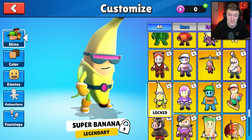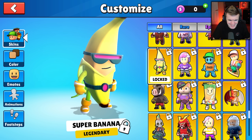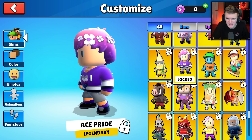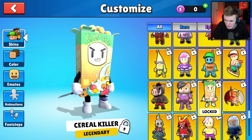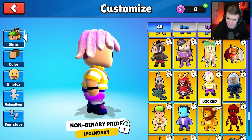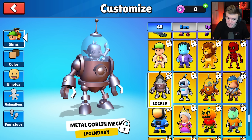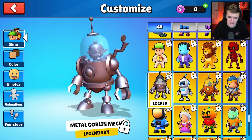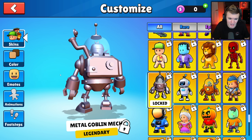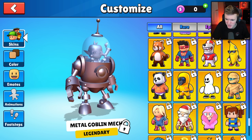Next is shark laser - just a shark with a laser gun on his head, completely random but I kind of like it. Super banana is the hero and dark peel is the villain, just weird. We've got ace pride and non-binary pride skins - they're nice but probably could be epic tier rather than legendary. Metal goblin mech I'm not a huge fan of metal skins but this one looks big and intimidating.